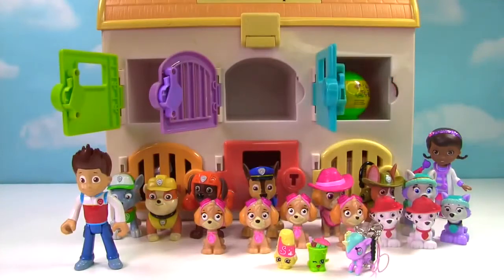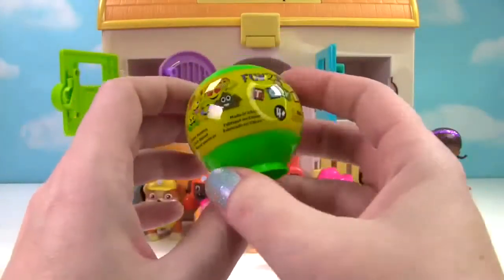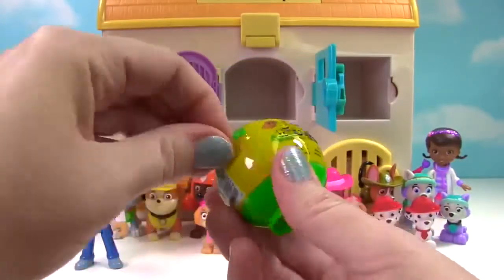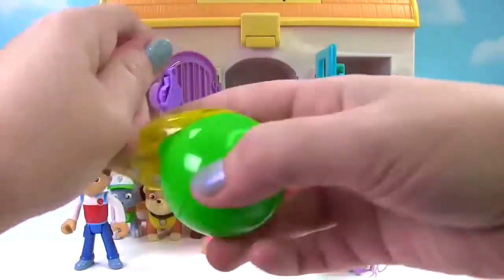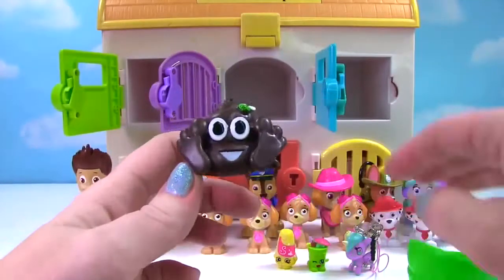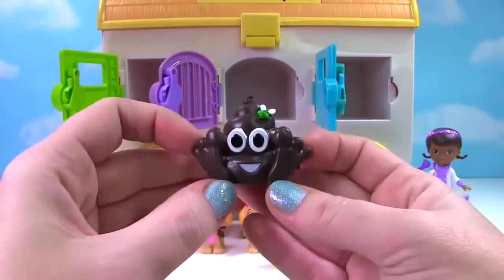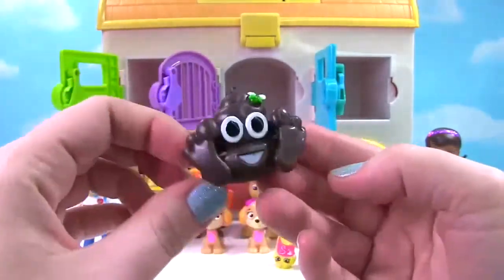Behind the blue door, what do we have? It's an emoji capsule from Fun2Play Toys! Which crazy emoji did we get? It doesn't want to come out! Who's inside? Oh my goodness, it is the poop emoji! I think we get this one the most! Look at these crazy feet! That crazy face! And a little fly on top! Eww!